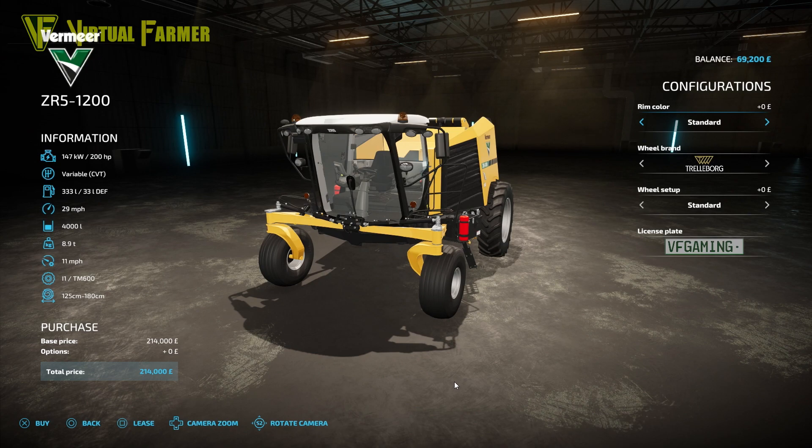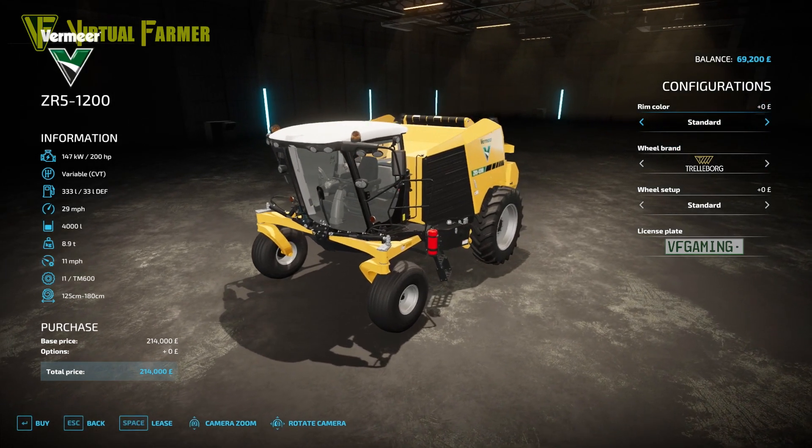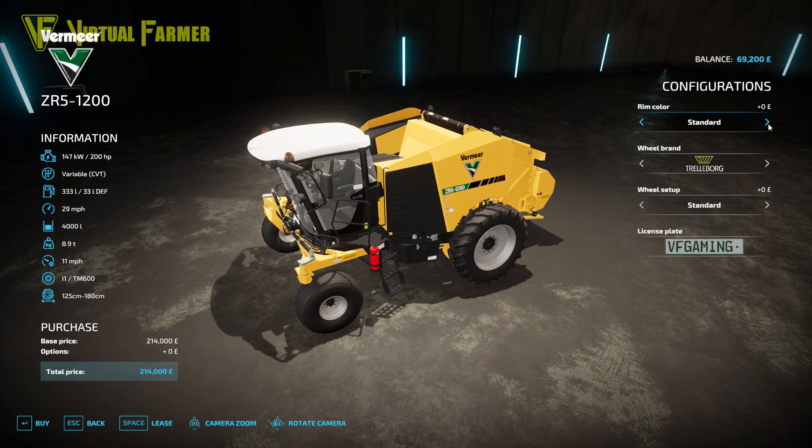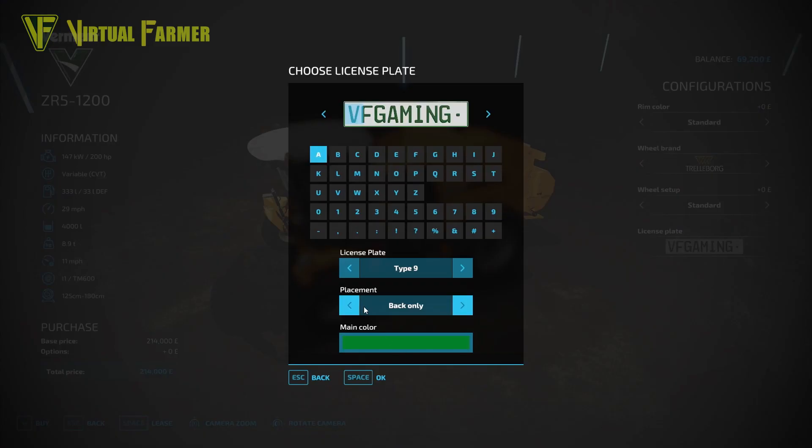The ZR5 1200 has a 4,000 liter capacity, an 8.9 ton weight, a top working speed of 11 miles per hour, and produces 125 to 180 centimeter bales. Options include rim color — either standard or yellow — and wheel brands available are Trolloborg, Michelin, Continental, Mitus, Verderstein, and Nokian, several of which have standard and wide tire configurations. The license plate can be placed on the back only, no plates at all, or front and back.